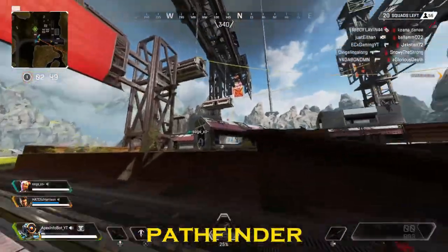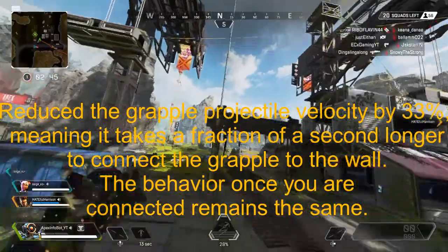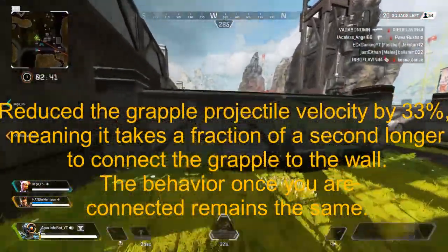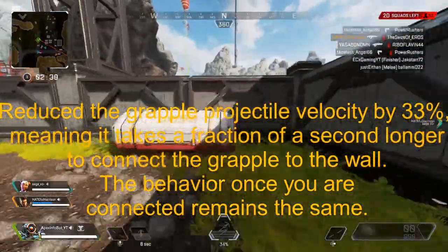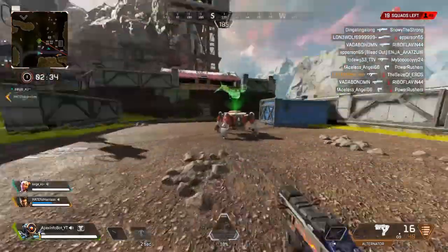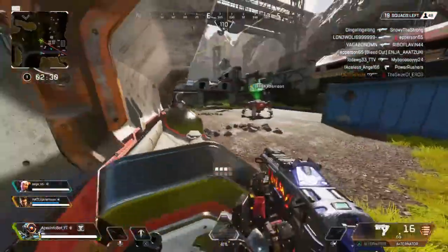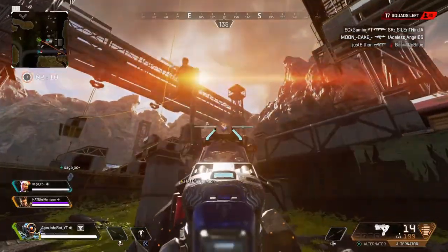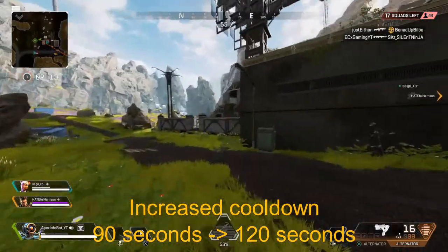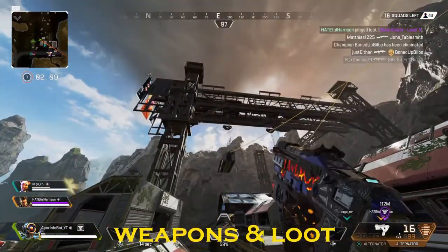Pathfinder's grapple projectile velocity has been reduced by 33%, meaning it takes a fraction of a second longer to connect to the wall, but once connected the behavior is the same. The zipline cooldown has been increased from 90 seconds to 120 seconds, so no more zipping all over the map like we used to.